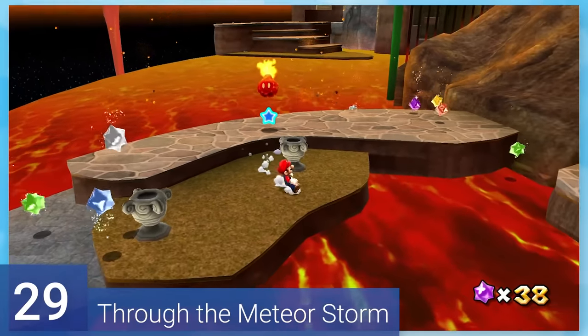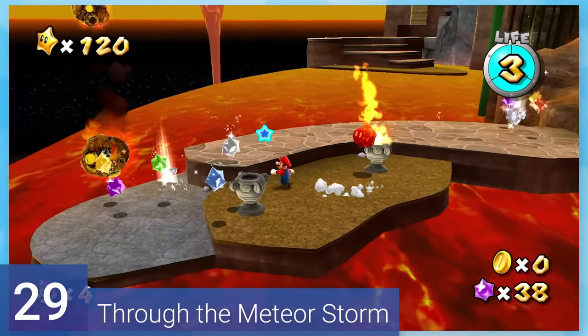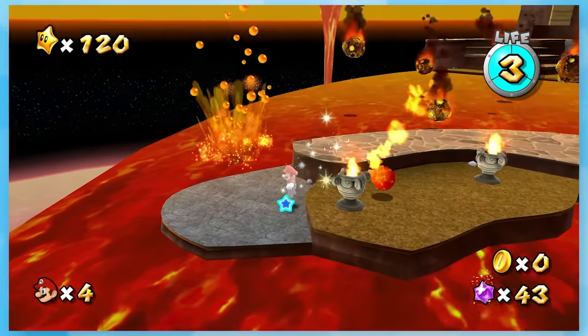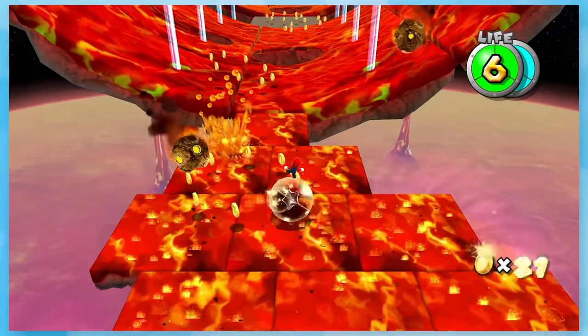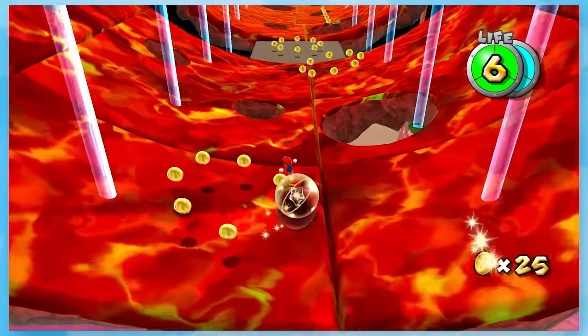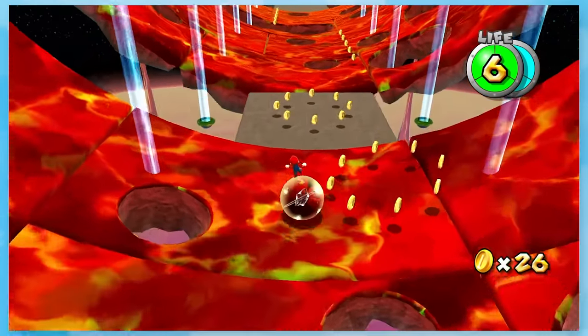29: Through the Meteor Storm. The little cinder comes to good use lighting these torches for us — that's pretty clever. After that, you get some star bits and take on this rolling ball segment. This isn't too bad, but you really need to be careful of your jump since the ball doesn't handle slants very well.